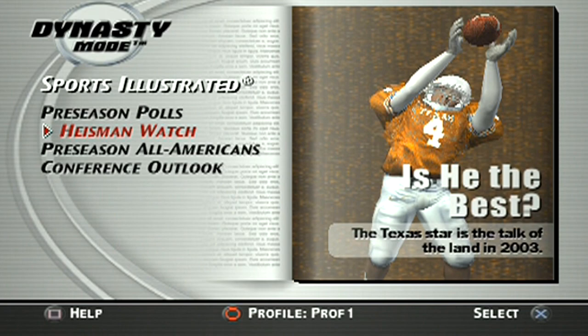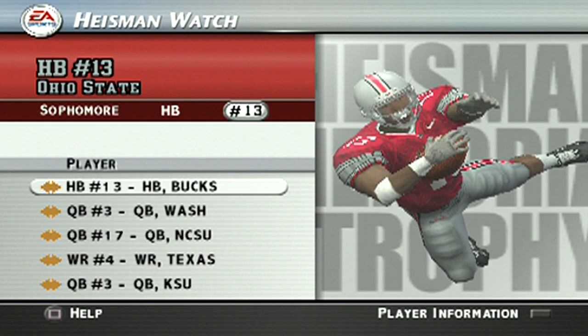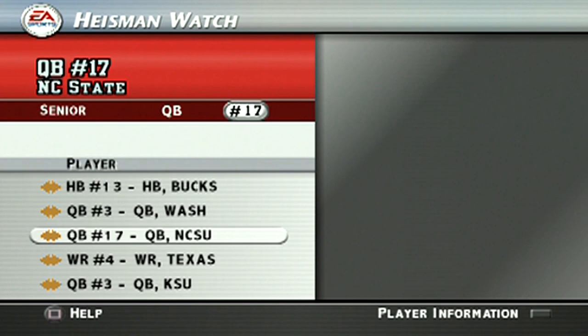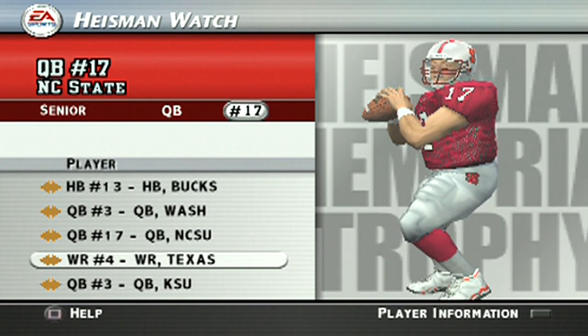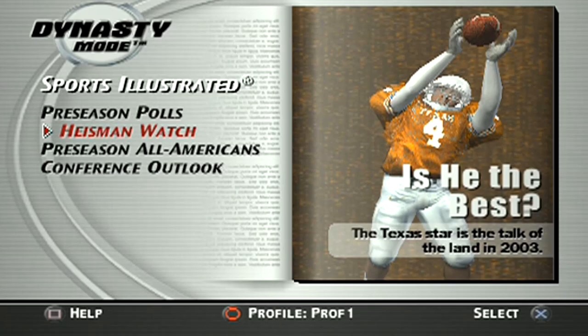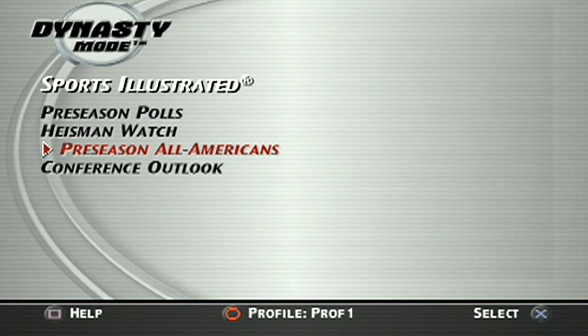So you had the preseason polls. You had the Heisman watch — is he the best in the country? Look at that, number 13 from the Bucs — that is Maurice Clarett. I believe that's Damon Huard for Washington. That's good old Philip Rivers. And I believe number four is Roy Williams of the Texas Longhorns. You had your Heisman watch thrown in there, and I always liked the little caption art it gave you.